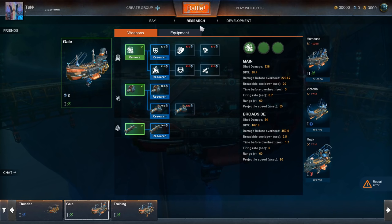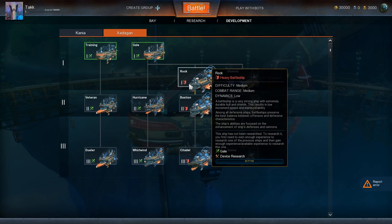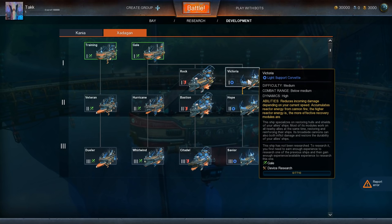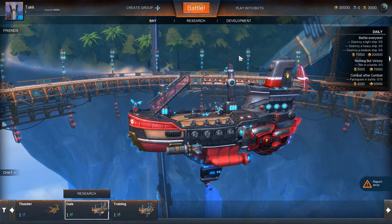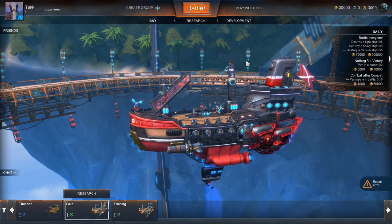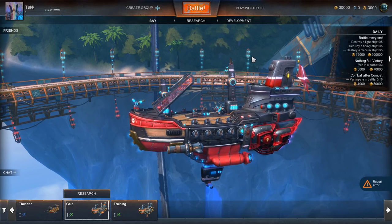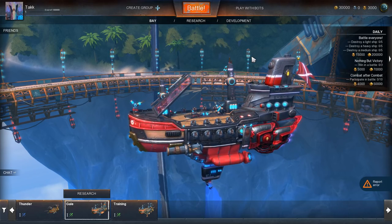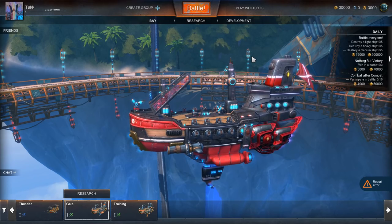If you go to the development tab, you can see all of the ships currently available — medium cruisers, heavy battleships, light support corvettes. I played the tutorial and this reminds me a lot of Dreadnought, but it's in my.com's style of game. In my opinion it looks way better, and it probably appeals to more people.